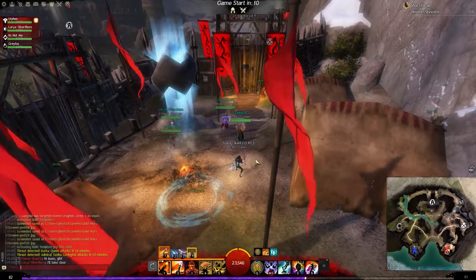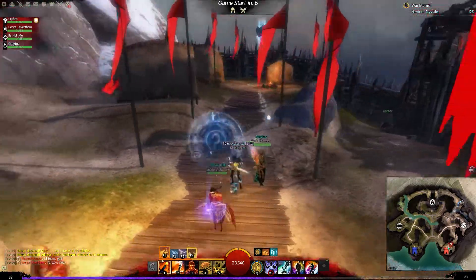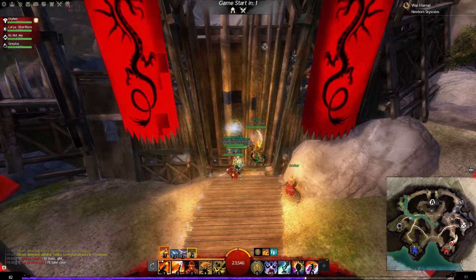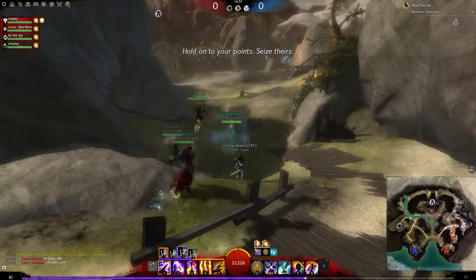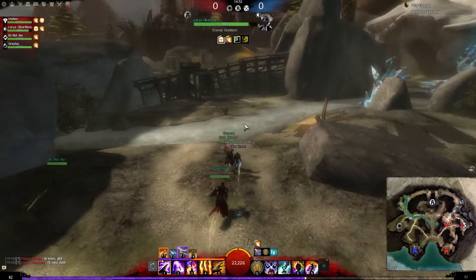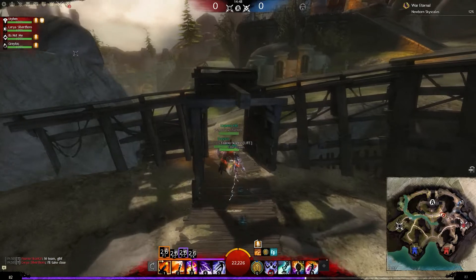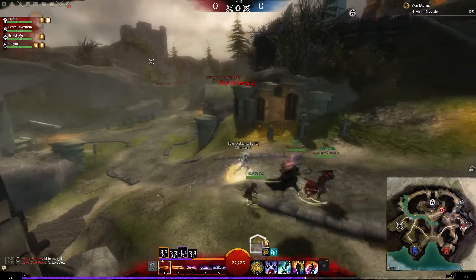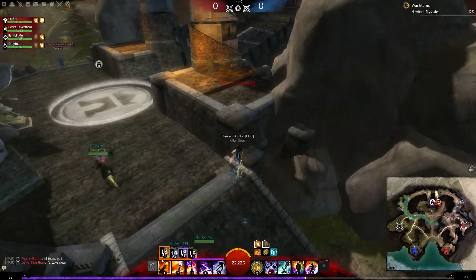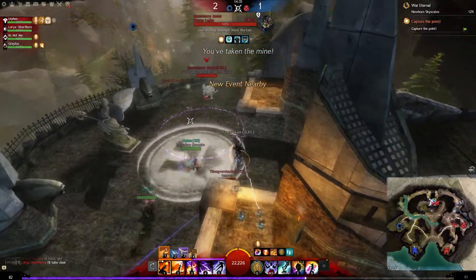Okay so druid, firebrand, mirage and reaper — this will be an interesting game. Mr. Laria and druid will be going close, I guess that's alright. Running sword, it looks like a condi build maybe. We're four mid at least, that's good. I'm gonna jump up here and hold off for two seconds, pop my ultimate.